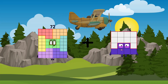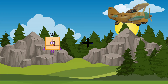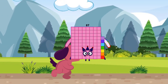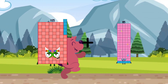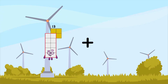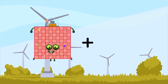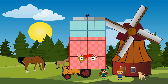72 plus 31 equals 103. 21 plus 66 equals 87. 105 plus 85 equals 190. 48 plus 30 equals 78. 99 plus 60 equals 159.